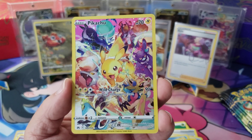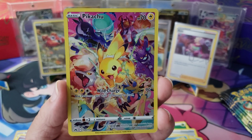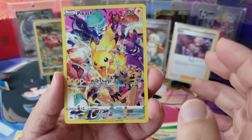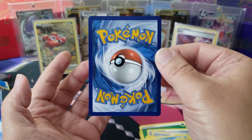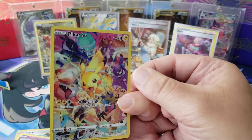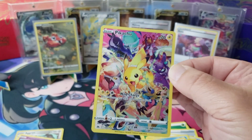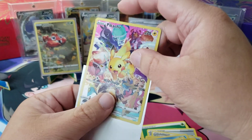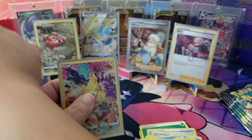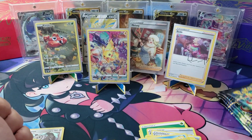Oh my god, yo - we got the Pikachu secret rare! Oh my goodness, yes! My wife's luck is so good. This is the fifth time I have pulled this card. Oh my gosh, and it's centered pretty good too, dude. My untrained eye - this is at least a nine. Oh man, yo, that's amazing. Oh my goodness, okay, that's so great.